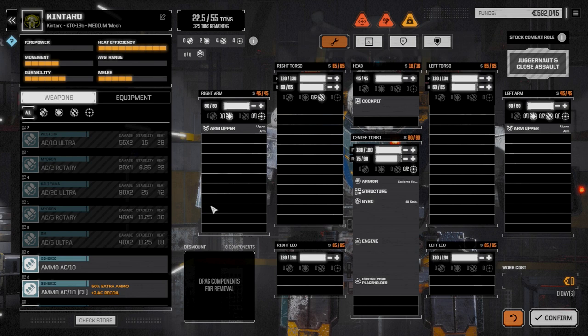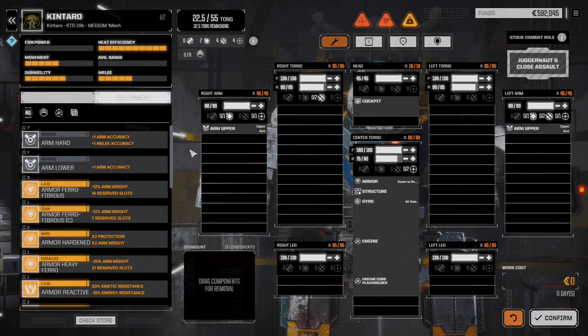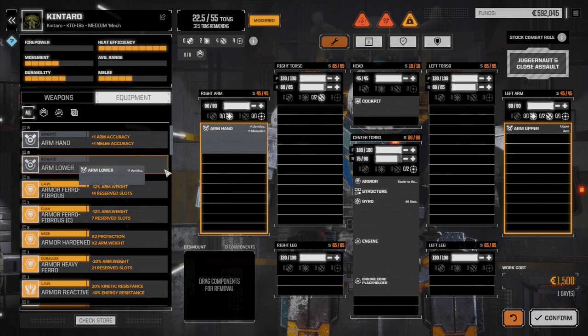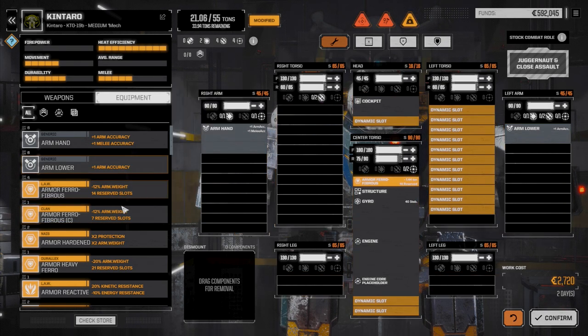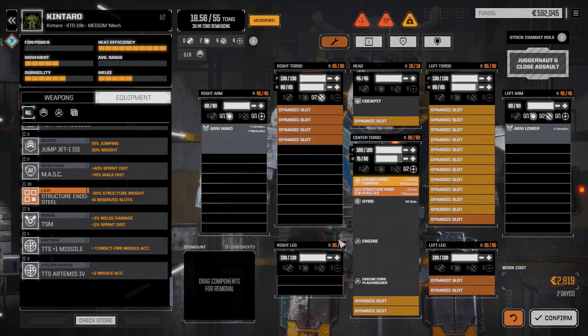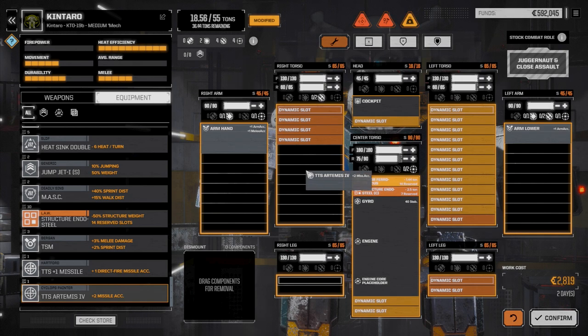We're going to put the SRMs in the Kintaro that we had in the Trebuchet's 5S. Let's go to equipment first. One of these can only be a hand, the other has to be a lower arm — that's fine. We want to throw in ferrofibrous armor. The armor is already kind of maxed out so we don't have to worry about that. Let's go down to endo steel and drop that in. We're going to want to add an Artemis system in this guy.